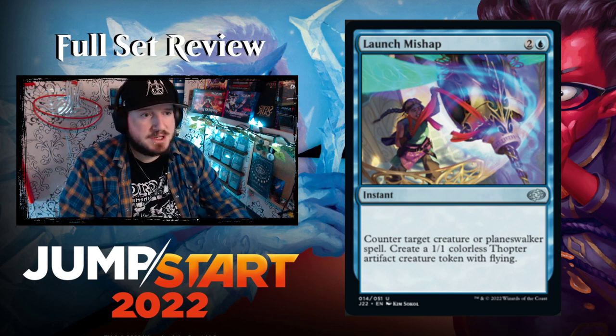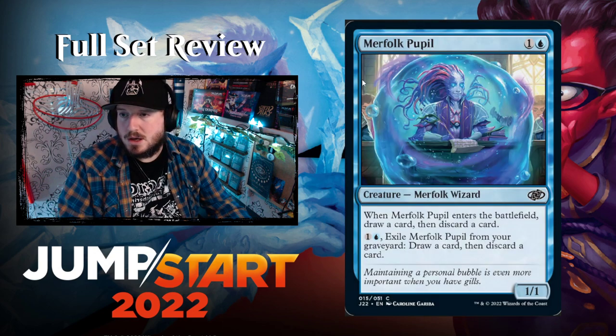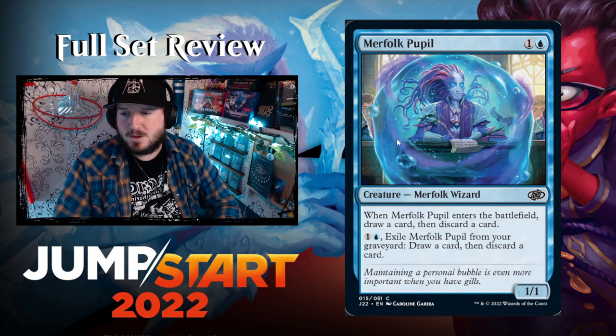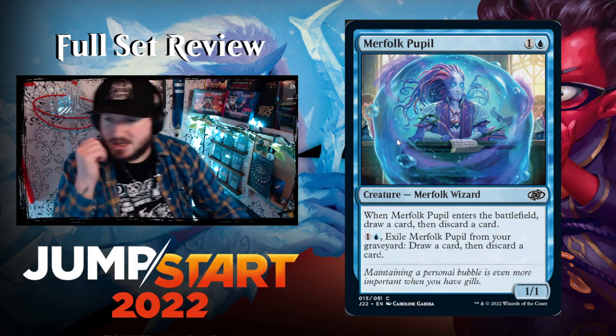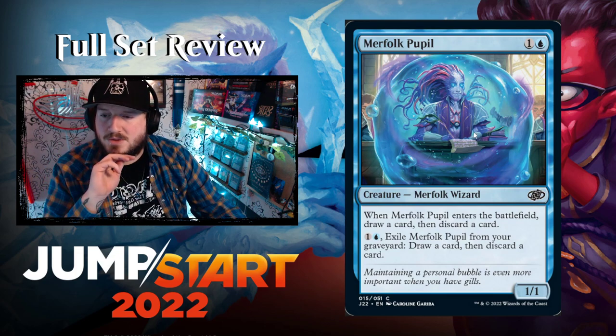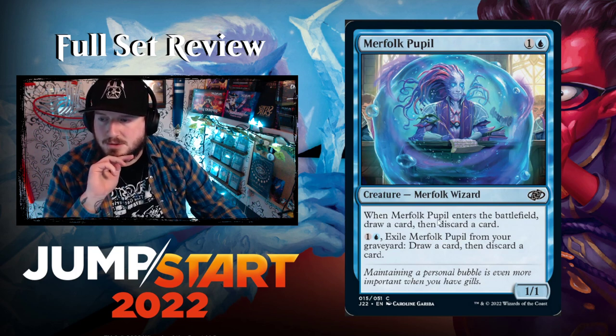Merfolk Pupil — one and a blue for a 1/1 Merfolk Wizard. When it enters the battlefield, draw a card then discard a card — you loot on ETB. For one and a blue, exile Merfolk Pupil from your graveyard: draw a card then discard a card. So you can loot twice with Pupil, which is really cool.